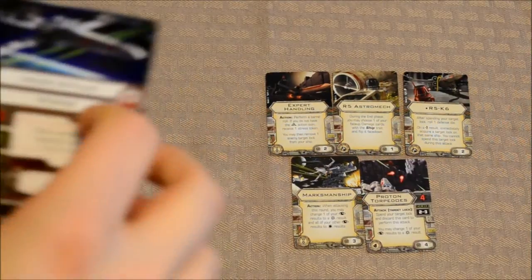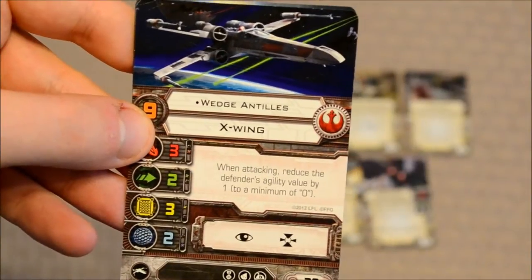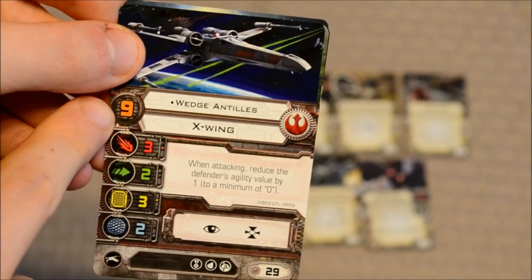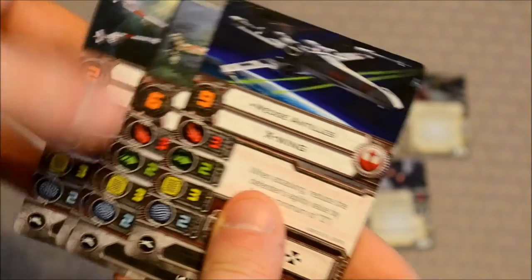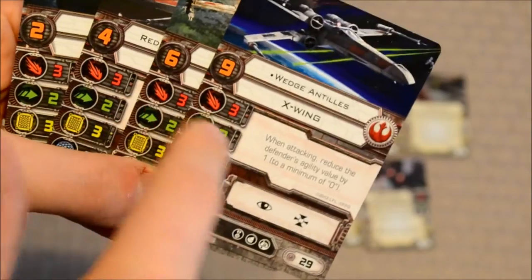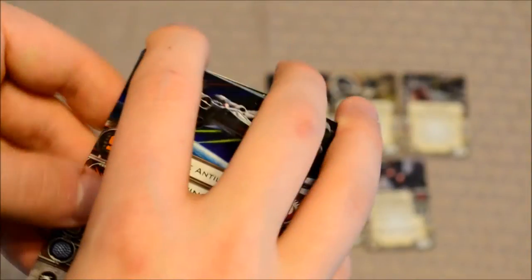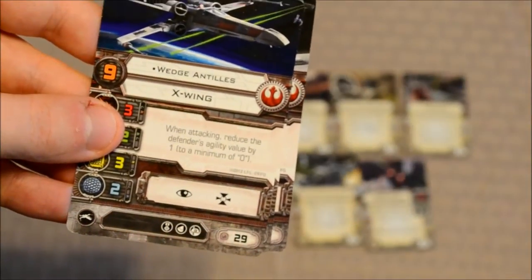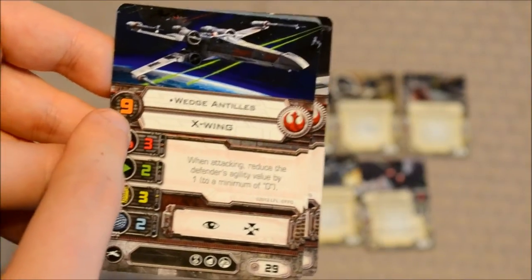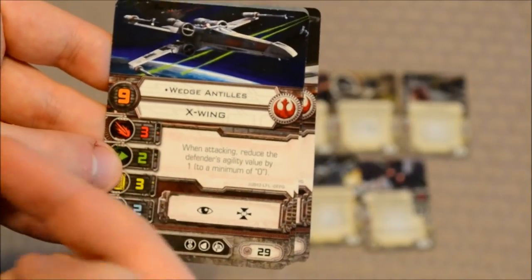Moving on to the pilot cards, you have a total of four of them. The first one I want to cover is Wedge Antilles — he's probably the best one out of all of them. He's got a pilot skill of nine. The base stats, just like in the core game, are the same across the X-Wing class: attack strength of three, agility of two, ship hull three, and shield value of two. The differences lie in the pilot skill and their upgrades.